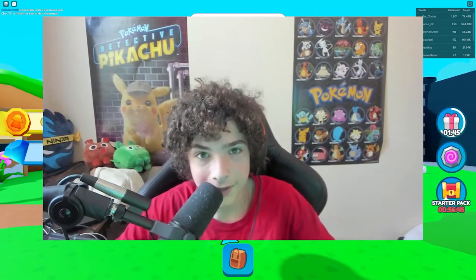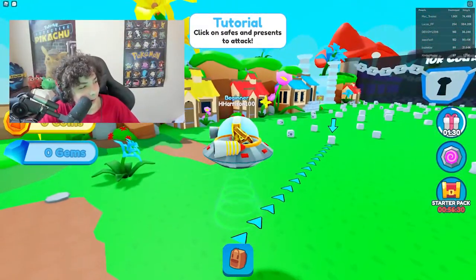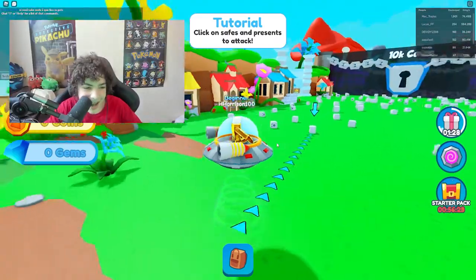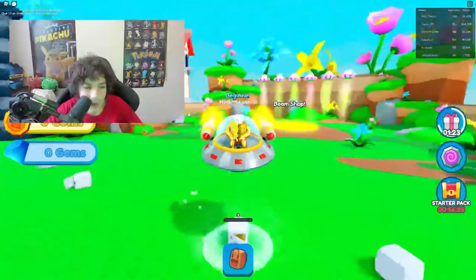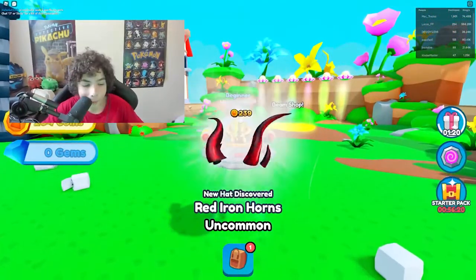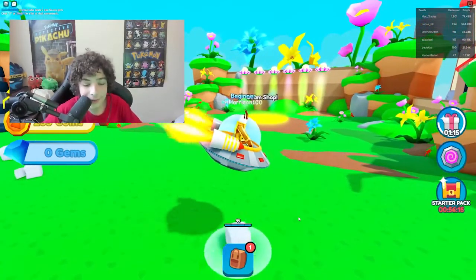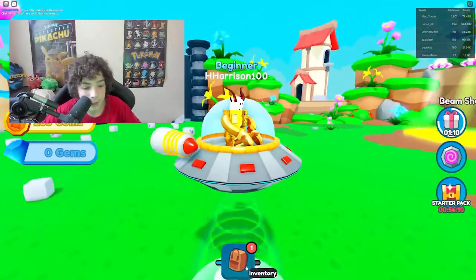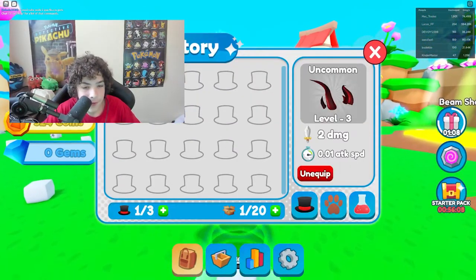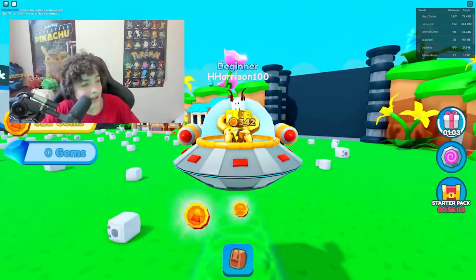Hi everyone, welcome back to a brand new video. Today we're gonna be playing Roblox. We are playing UFO Universe and in this game you're in a UFO and you break safes around the map. When you break them you get coins. I got a hat, and when you break safes you have a chance to get a cool hat, and the hats give you a damage multiplier.